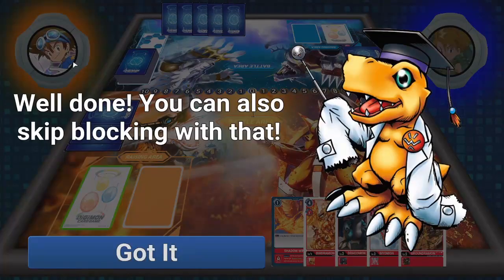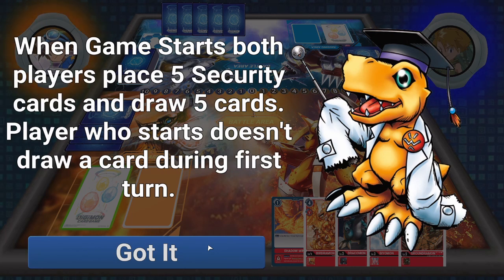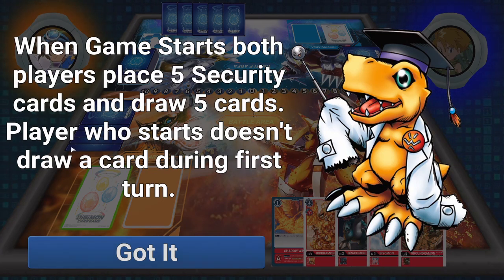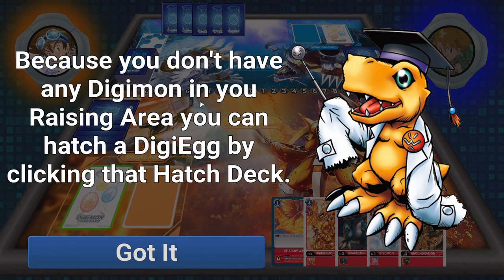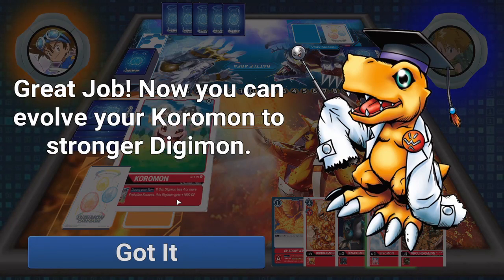We've got Ty against Matt, and he's going to guide us through it. When the game starts, both players play 5 security and draw 5 cards. The player who starts does not draw. First phase: you can hatch a Digi Egg or move a Digimon from your raising area to the battle area. Because we don't have any Digimon in the raising area currently, we can hatch a Digi Egg. So we hatch an egg, and there's our Koromon.